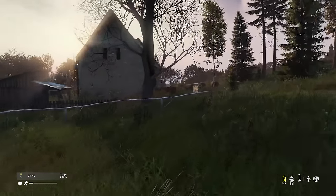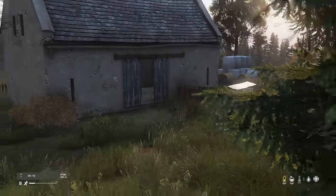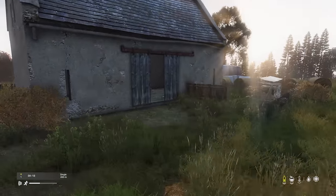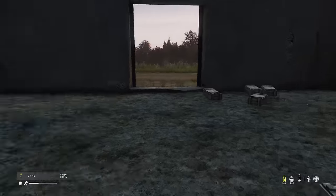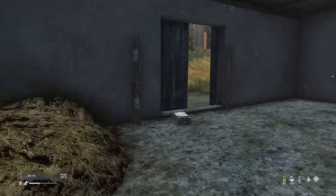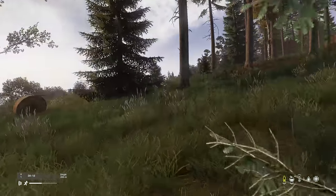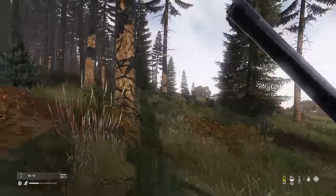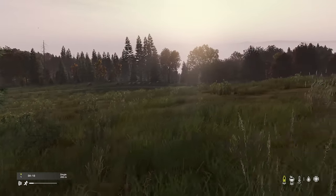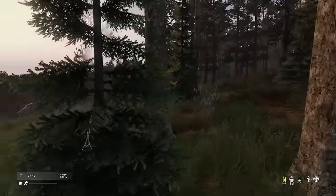We're going to keep heading this way - someone's building a base here. They've got a wall up, looks like they're building a fence. Good for them. We're going to keep heading deeper into the map. I have a compass here - it's quite difficult for a lot of people to navigate. I just use north as a guiding principle: the red line points me to north, I line it up, and then use that to judge if I'm running northwest, north, or northeast. In general we want to head west and north.